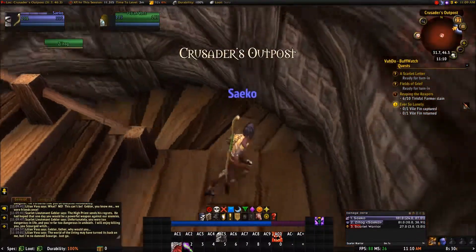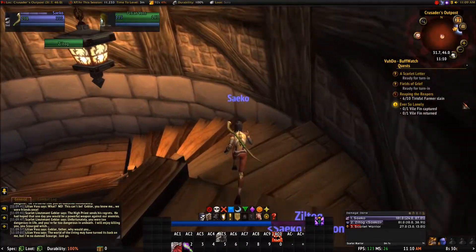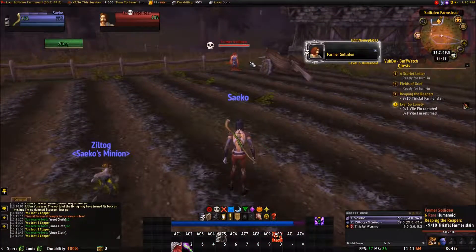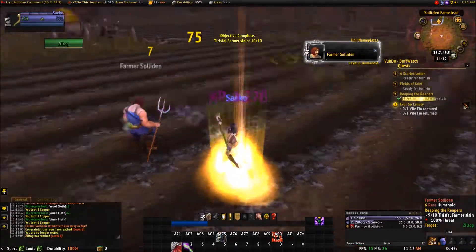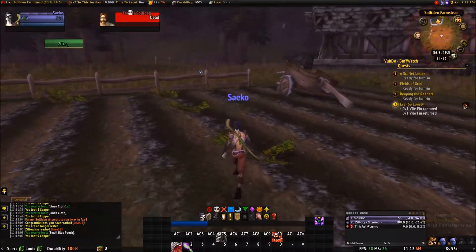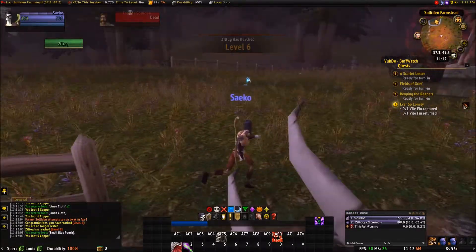We'll go kill some more farmers and then go get that vile fin. Oh look at this — we found a silver frame. One of my add-ons alerts whenever I find one of those — basically it's a rare. Problem with rares is they're usually quite a bit tougher. This guy's not so tough though — he gave me a level, and he was also the last farmer I needed.